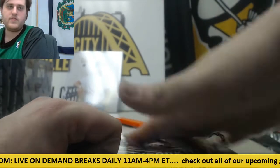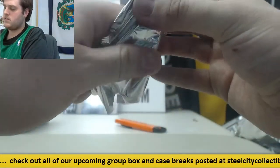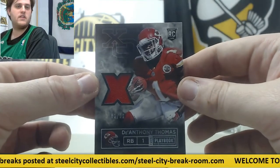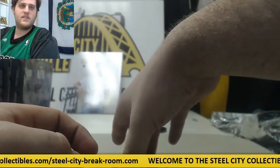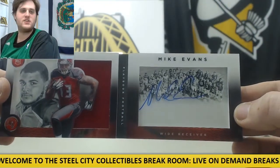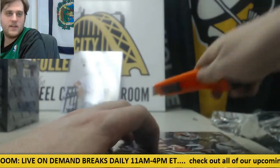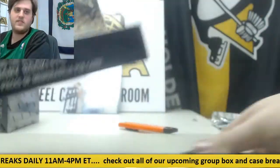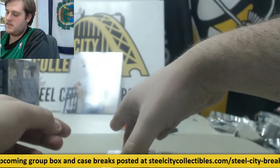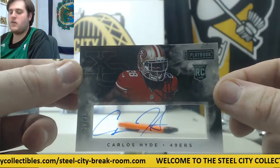Four more boxes to go. For the Chiefs — jersey swatch, out of 99, D'Anthony Thomas, rookie card. 7 of 25 — Mike Evans, nice rookie card jersey swatch auto. Mike Evans. Bucks are getting some nice hits. Carlos Hyde, 26 of 75, rookie card auto for the Niners.